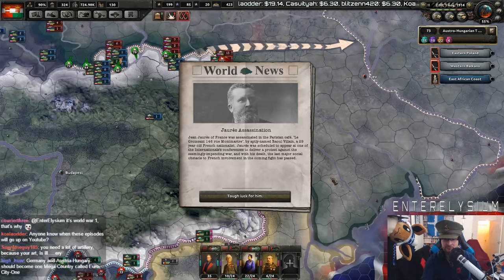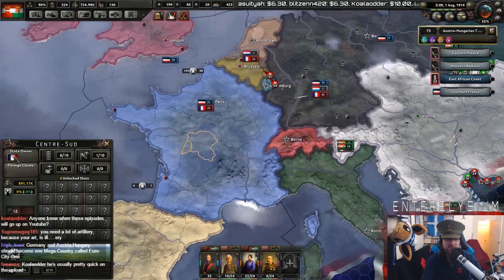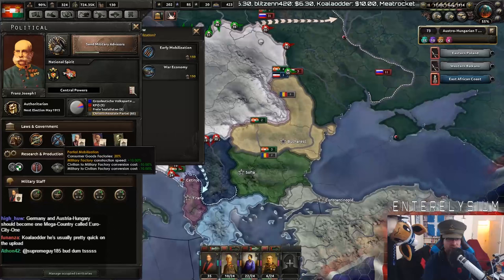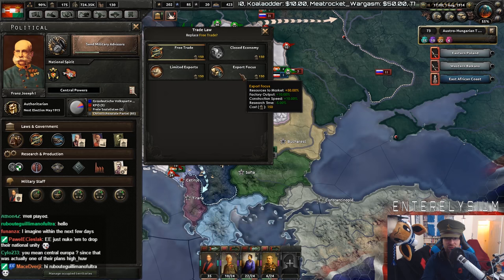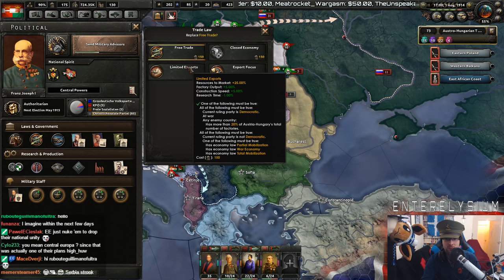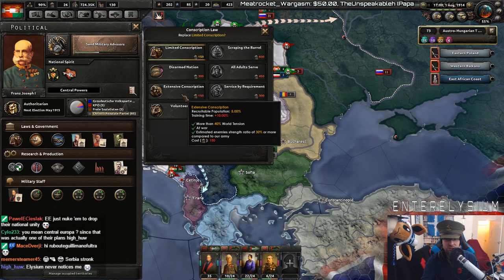Jean Jaurès of France has sat in a Parisian café, Le Croissant, shot by an aptly named Raoul Villain, a 29-year-old French nationalist. Well, fair enough. There's not much I can do about that, so I'm just going to make that disappear. What can we do over here? We can go to War Economy. Total Mobilization actually reduces the recruit population. Go to War Economy. We'll go down to Limited Exports — maybe Export Focused. Go to Extensive Conscription. Oh, we can't do that — not enough political power. Fair enough.